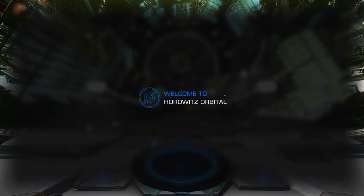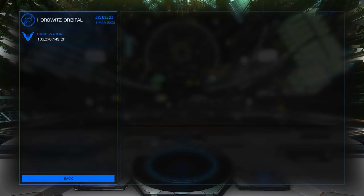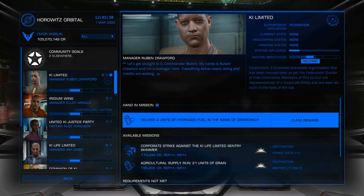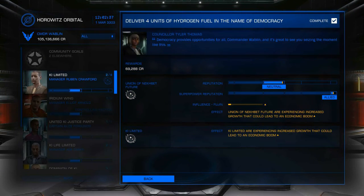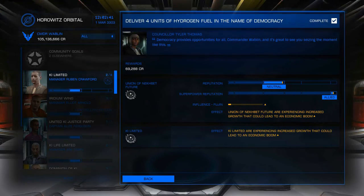Here we are at Horowitz Orbital, safe and sound. So we'll just go into the mission board, and here we see our delivery mission ready to be handed in. So we just click, and finished. Thank you for watching this guide to delivery missions. This is Woblin — see you next time.